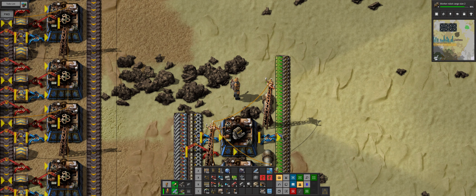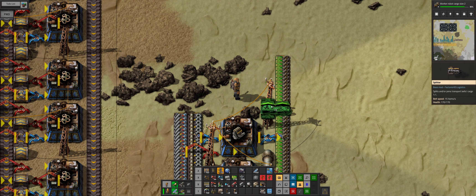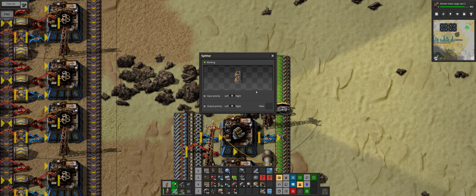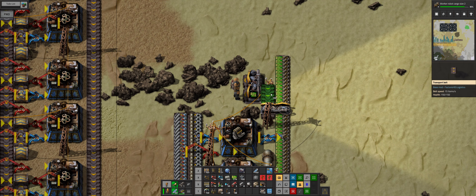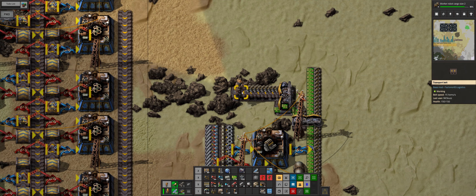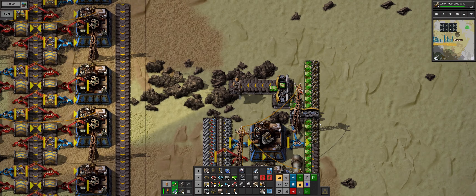So now we are working our way slowly up our factory. The next thing we need to do is convert the engines into electric engines. Things I need to do is split the track here, but I need to filter it. We have to double filter it because if I split it here and filter the green circuits out, then nothing will go along that route and I do need it going that way.